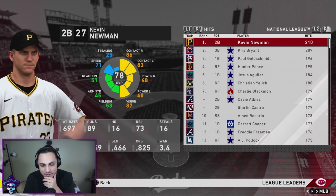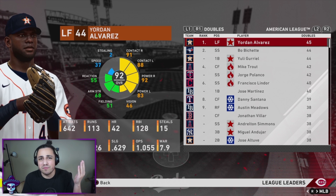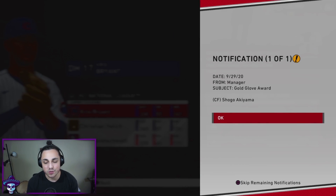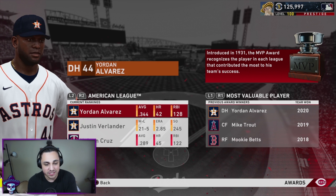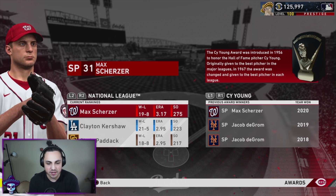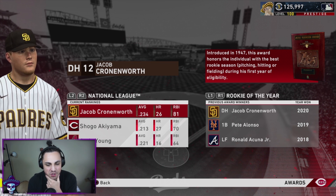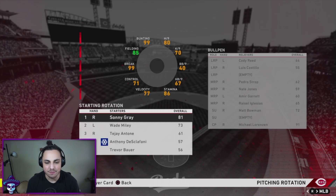Looking at league leaders, there are some NL Central players in there. For hits you've got a Cub, a Pirate, and a Brewer. We won a Gold Glove for Shogo Akiyama. Chris Bryant won MVP with Christian Yelich right behind him. Andrew Heaney was in the mix for Cy Young, and Scherzer beat out Kershaw. Jay Cronenworth won Rookie of the Year and Akiyama just got denied for that award.